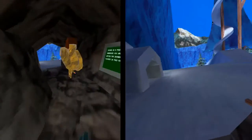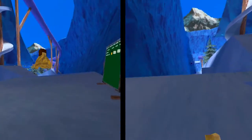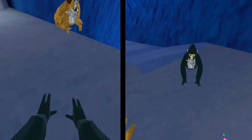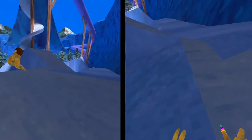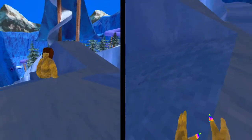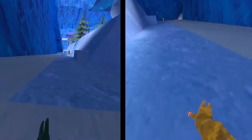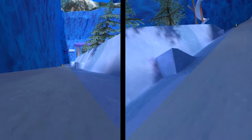There's a bunch of stuff you can do here. First pointer: see the snow? You don't slide on it — it's just like normal ground. But see this ice color? If you try to walk on it, you slide. But if you get on the snow, it's fine.